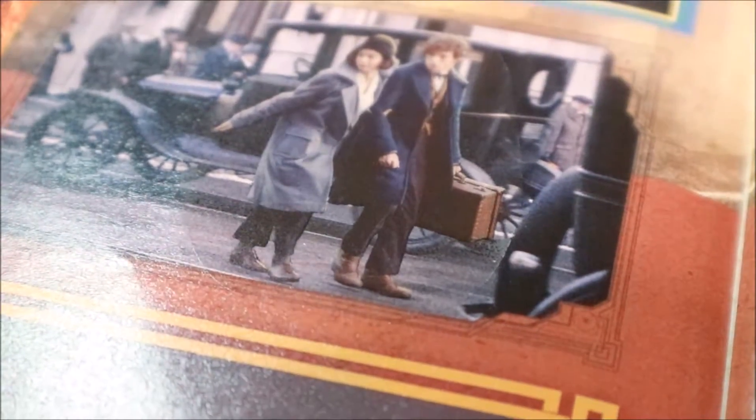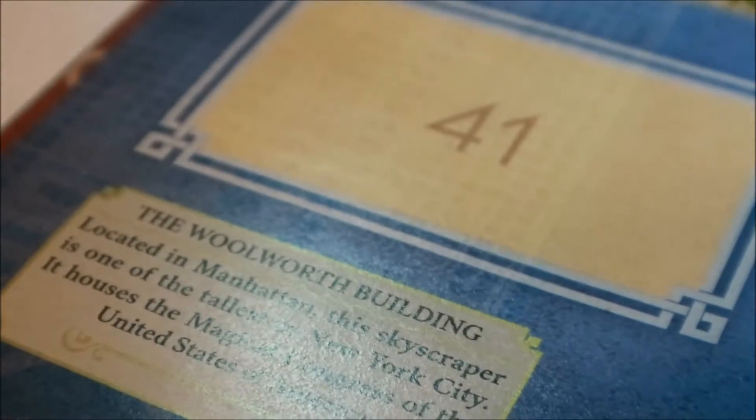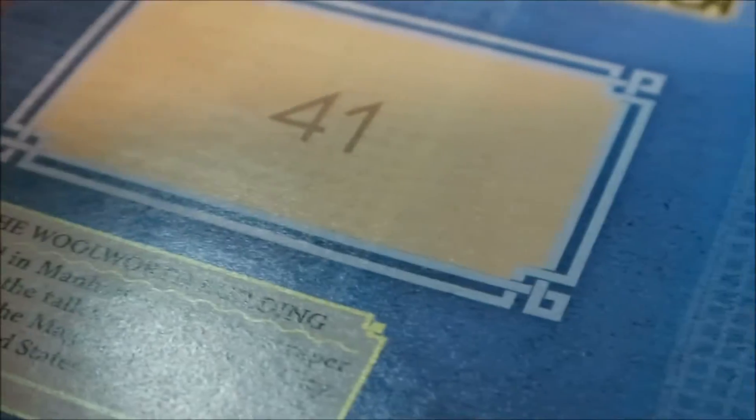Okay, so there's our sticker - there's kind of a glare, I don't know if you're gonna see. And there is our sticker. It kind of doesn't look like a sticker because it's kind of like clear, but there it is. Here is sticker number 41 - some kind of building. That goes right up here, and it's the Magical Congress of the United States of America, is what it says - the Woolworth Building. Okay, there is our sticker stuck down in our book.